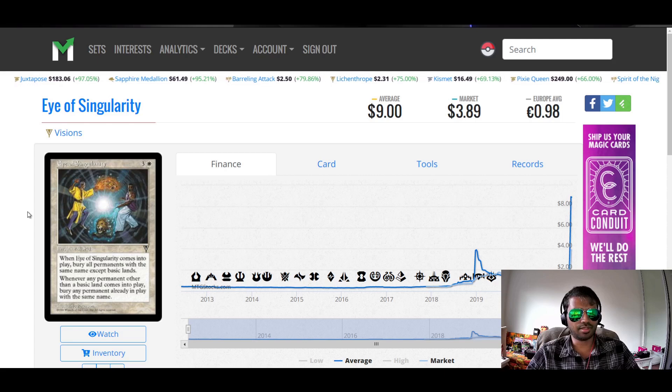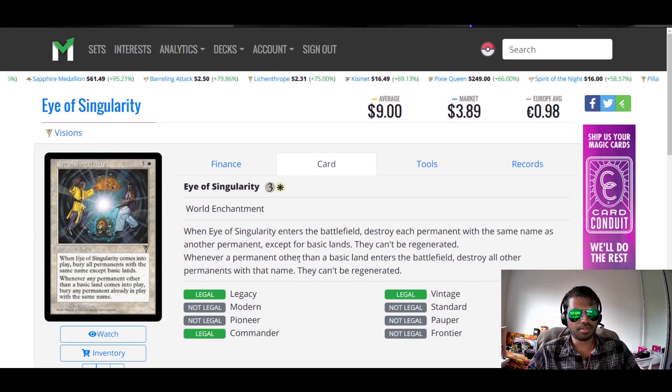Next card: Eye of Singularity from Visions. Three colorless, one white. World Enchantment. When Eye of Singularity enters the battlefield, destroy each permanent with the same name as another permanent, except for basic lands — they cannot be regenerated. Whenever a permanent other than a basic land enters the battlefield, destroy all other permanents with that name. They cannot be regenerated. I guess this is one of the best ways to stop a token deck. Commander is one of those formats where every card has to be different, so it's almost impossible for someone to play the same named non-land permanent without it being a token or a clone. This might be okay against a very annoying token deck, but outside of that I don't think it's actually really that good.